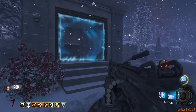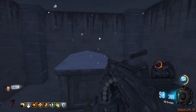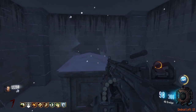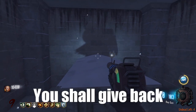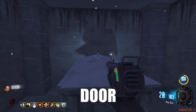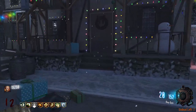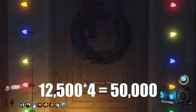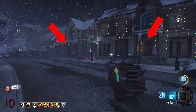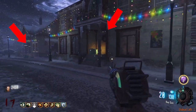Then head to the graveyard and find the crypt with a blue glowing door. Pick up the gold bars from the ground inside. The second ghost will spawn. You will now need to pay 12,500 points to four houses in the town for a total of 50,000 points. There is one house on each side of Jug and there are two houses on the side of the town with Speed Cola.